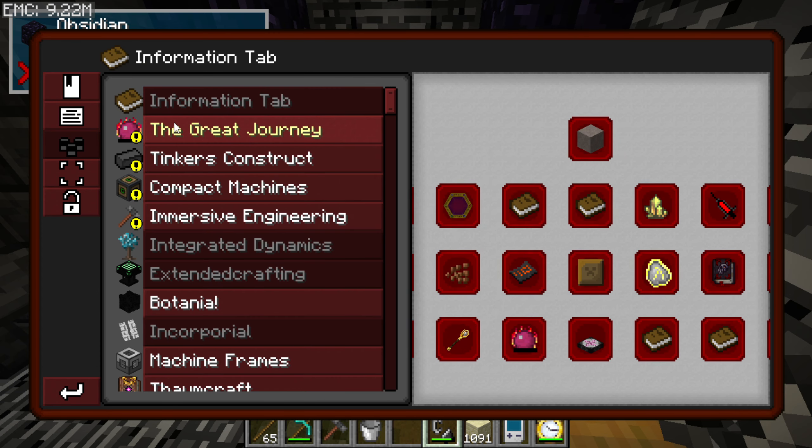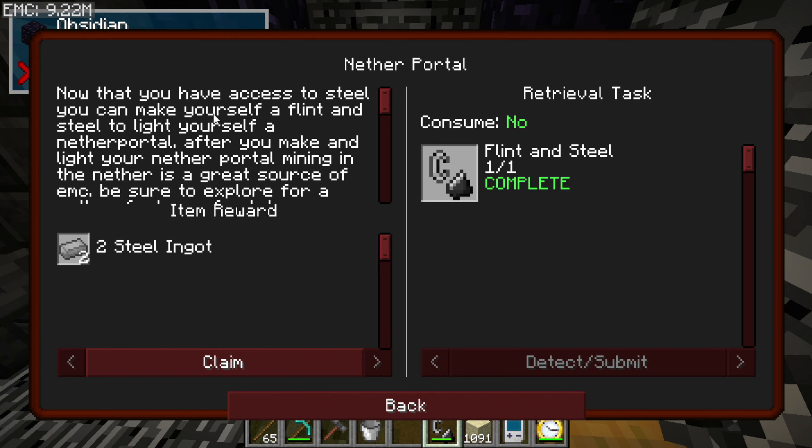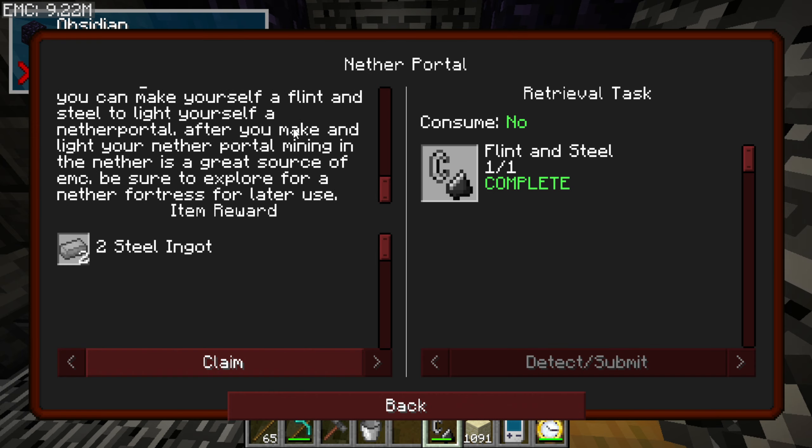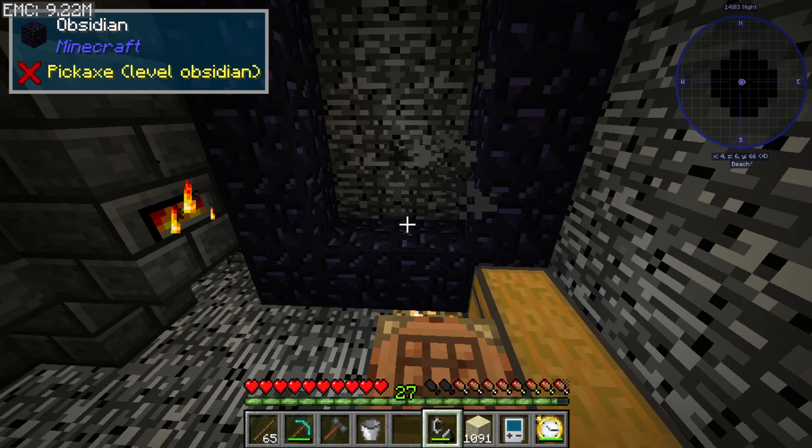Why is it not lighting the Nether portal? Now that we have access to steel, you can make flint and steel and light a Nether portal. After making the portal, mining in the Nether is a great source of EMC. But be sure to explore for a Nether fortress for later use.